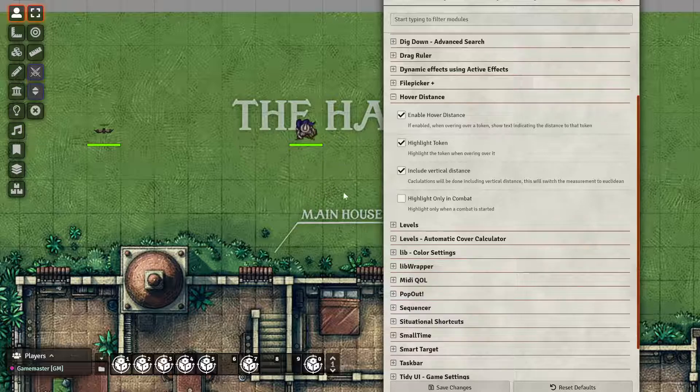What options do we have? We have this option that will simply enable or disable the text, so it will basically disable the module. I'm not really sure why you'd want to disable it, but this is a per-player setting, so maybe some of your players don't like it and they can disable it.